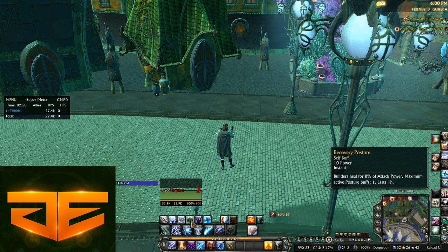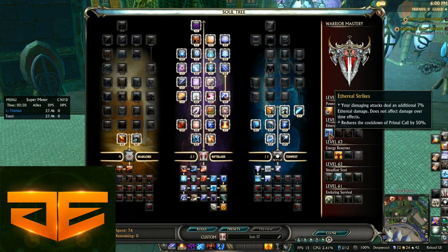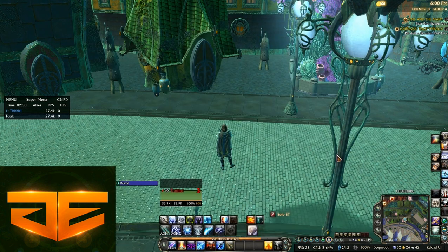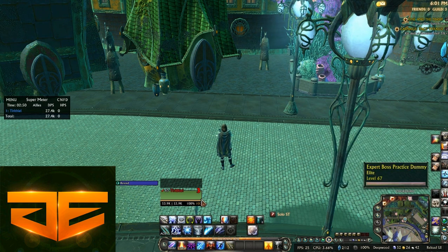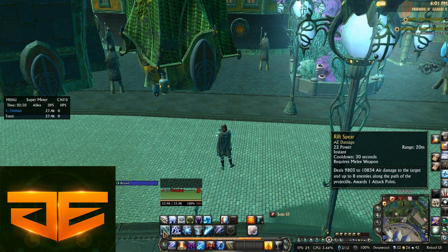For the bar layout, your buffs are: Blade of the Ascended, Empower, Enhanced Conductivity, Recovery Posture, Avatar of the Rift, and Avatar of the Water. You're allowed two avatar buffs because of your level 63 mastery, which works very well with Rift Blade. Also, when running around, please switch to Avatar of Wind because it increases your movement speed by 16%, which is crazy good — something that's virtually permanent while soloing.